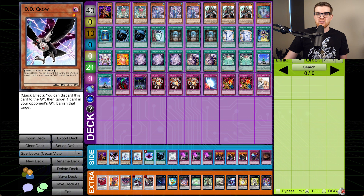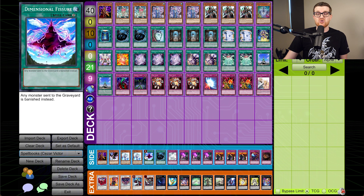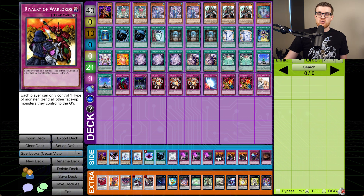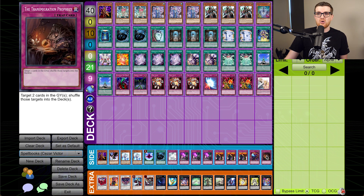On the side, we have a second Breaker for back row heavy matchups, a DD Crow for graveyard control, double Effect Veiler for more effect negation. Dimensional Fissure is very funny because all the spells will still go to grave. Another MST, Chain Whirlwind. Triple Overworked is very good in this format because there's a lot of things that modulate attack of monsters. Triple Rivalry of Warlords, because of course we're playing all Spellcasters so this doesn't affect us in the slightest. A Soul Drain to deal with the graveyard, and Transmigration Prophecy to act as another DD Crow but hitting two cards instead of one. Without Judgment and without multiple Fates, it's probably not going to go too great.